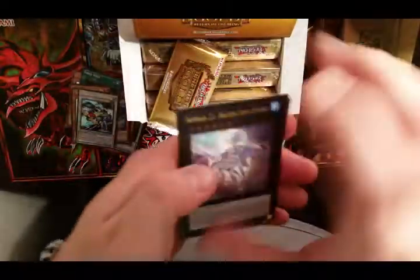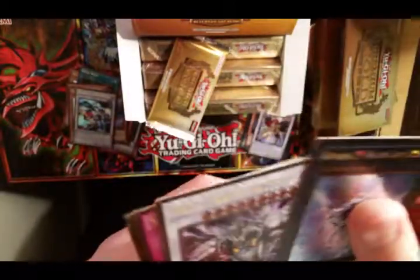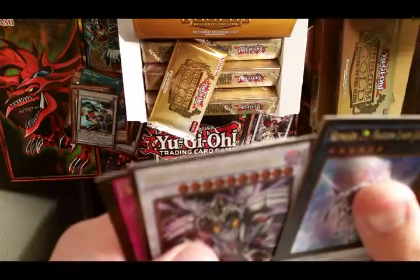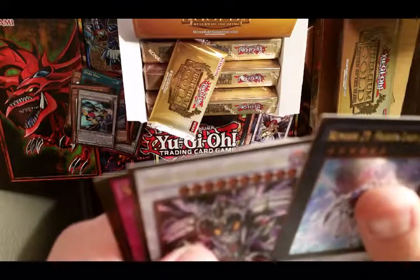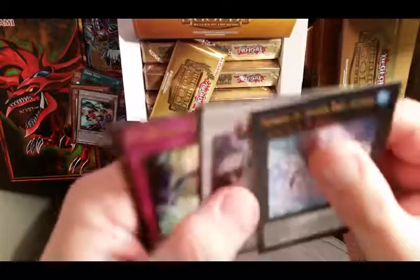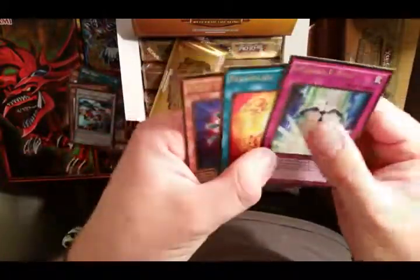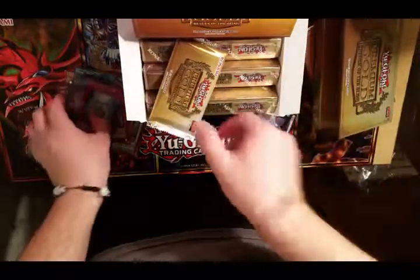I got a lot of these last box I opened. Number 21, Frozen Lady Justice, Dragosaitas Corrupted Nether Soul - I probably murdered that name. Oh nice, Glow-Up Bulb. Good stuff, good stuff.